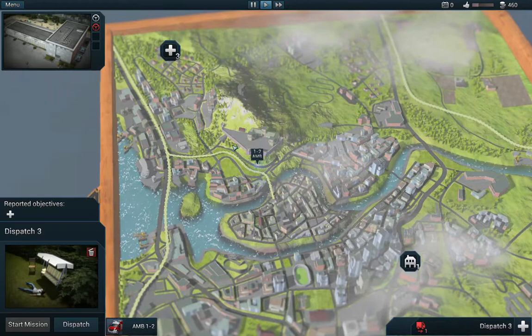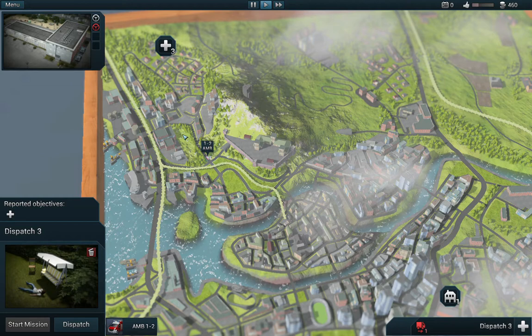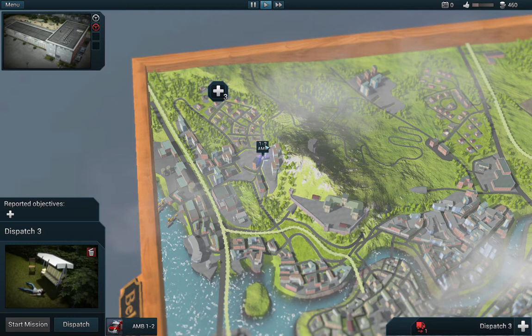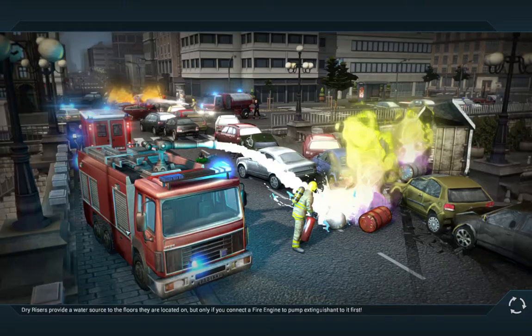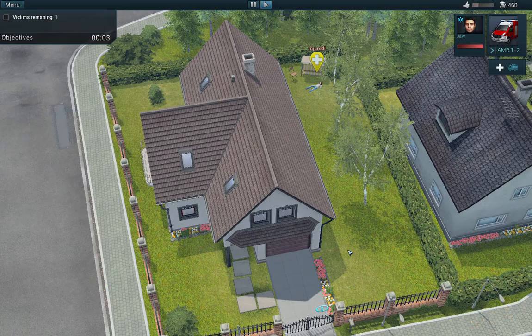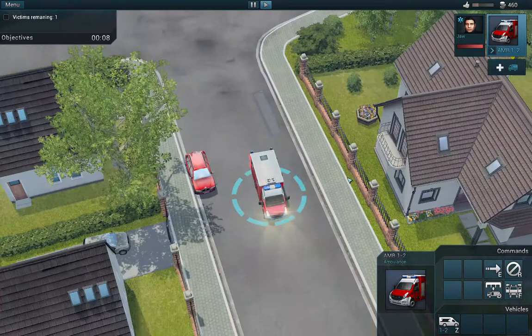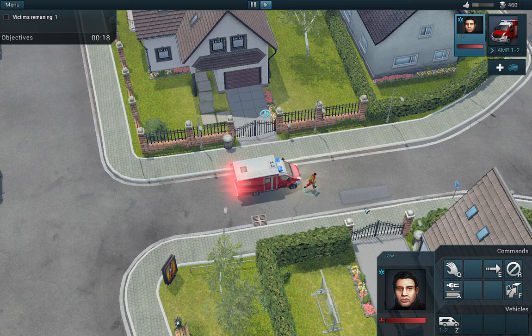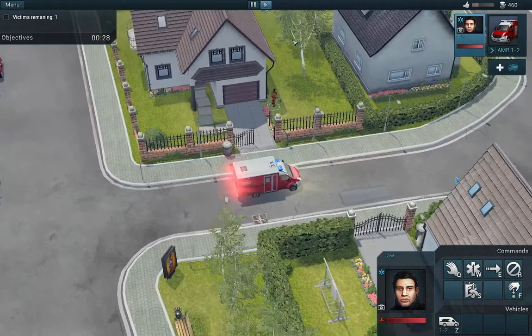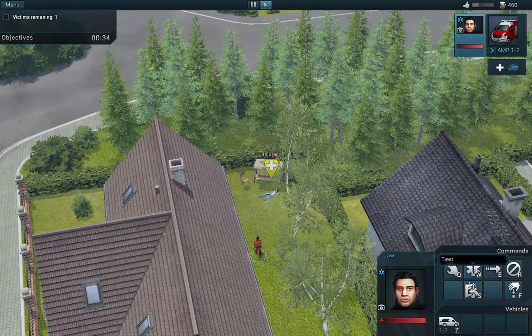As we see here — is that a train? I think our paramedics are almost on the mission. Let's start the mission. We already did the tutorial for firefighters, so now we have to do the tutorial for the paramedic. This is the injured person and this is our paramedic. First thing you have to do is disembark and open that — first, pick up the first aid kit.